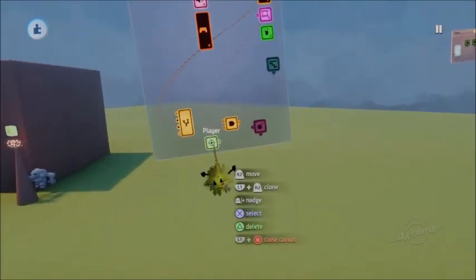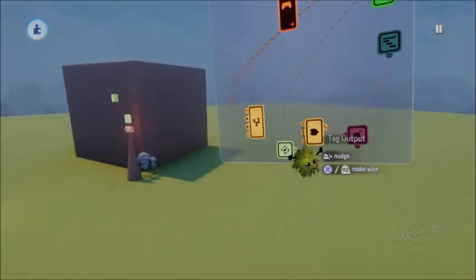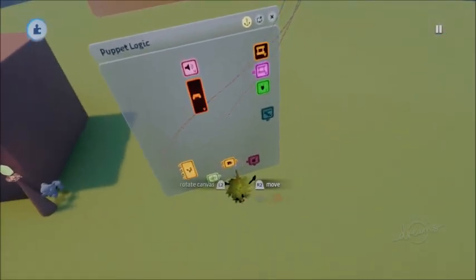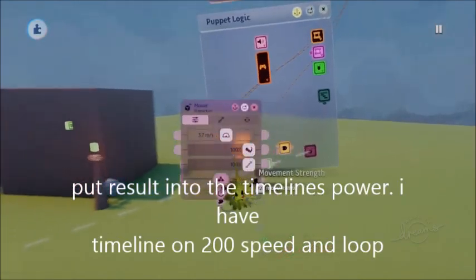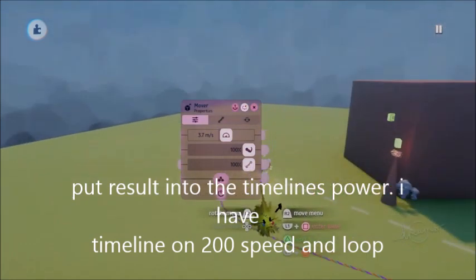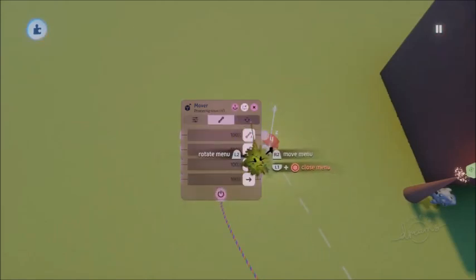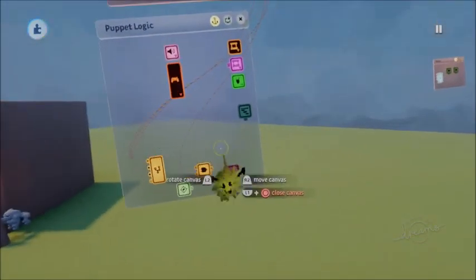Pull out a player tag. Have this detecting that tag, put the output into A, and the B is the button you want to activate your wall run — for me it's square. Put that into B. Put the result into a tag, and then into the power of a mover. Have the mover pointed in the direction you need to run across the wall. Make sure it's perfect near, set the speed you want, and you're done. You'll have to mess around with it — it will be different than mine.